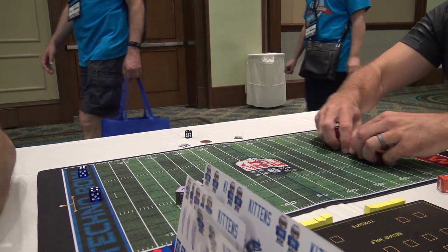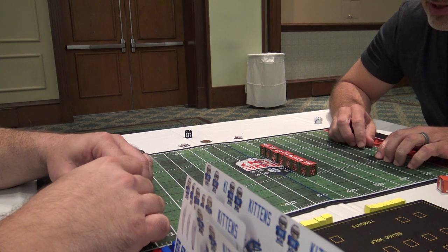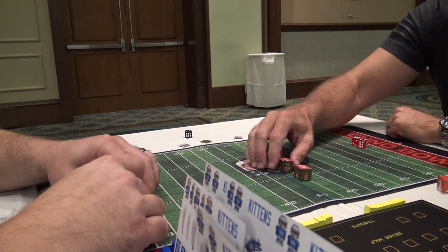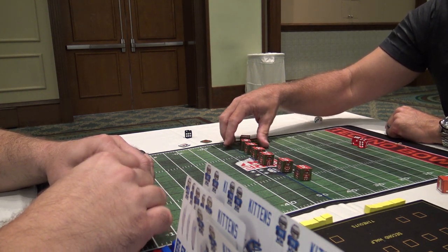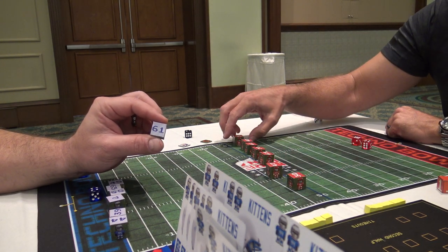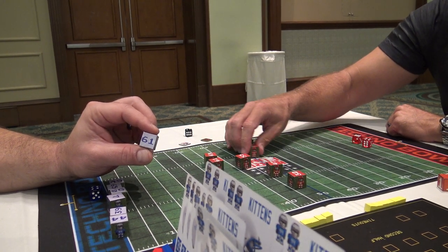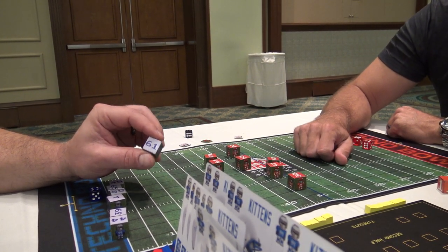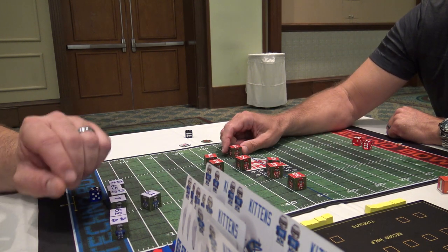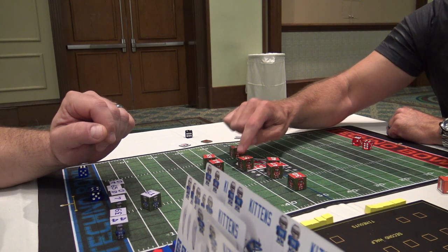It's either seven-on-seven or eight-on-eight. You can play with or without skills, and each player's jersey number — the first number — is their skill rating. So this player is a three, he's a four, he's a five. That first number is actually how far the player can move. So he can move seven spaces, six spaces, five spaces, four.